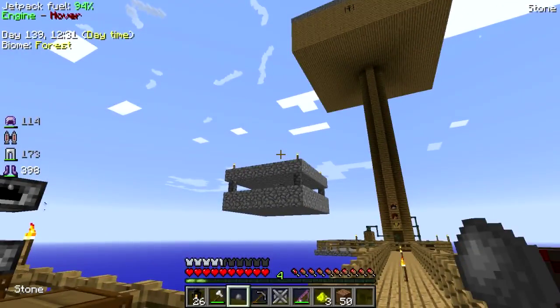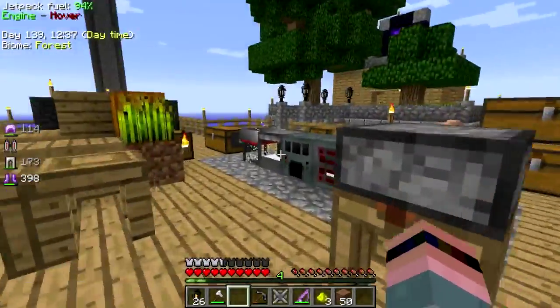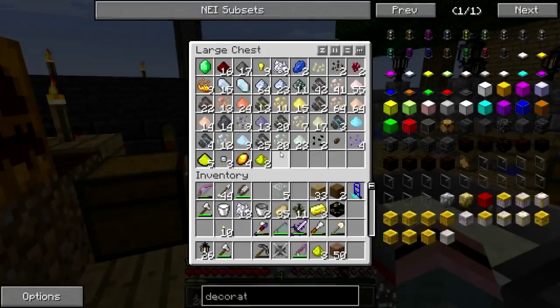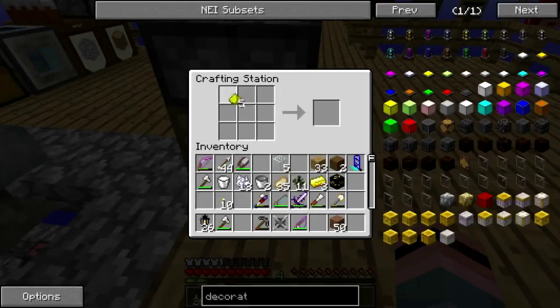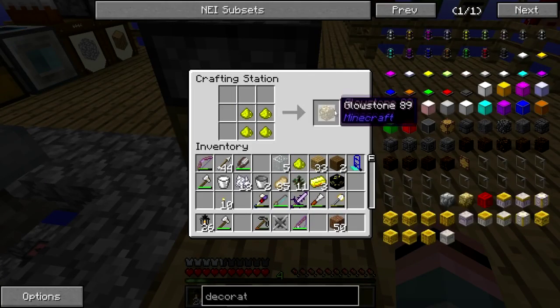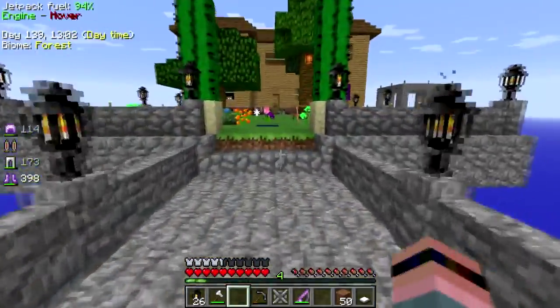Throw those rocks away. All right, so what am I doing? I'm getting glowstone. Oh good, I've got enough to make another thingy. Let's see - one of those, that there, that and that. Okay, let's go put this somewhere.